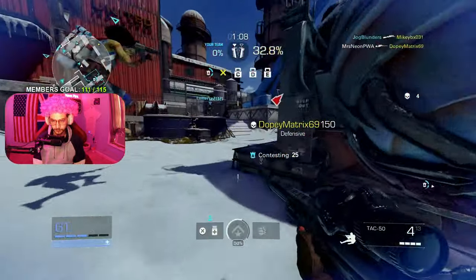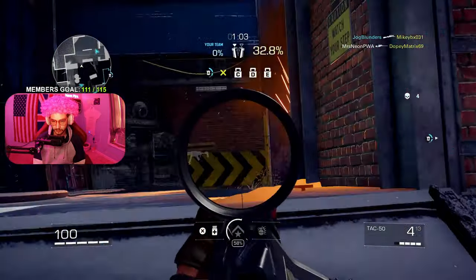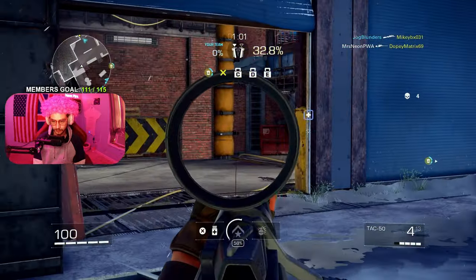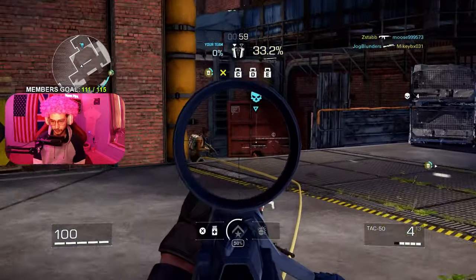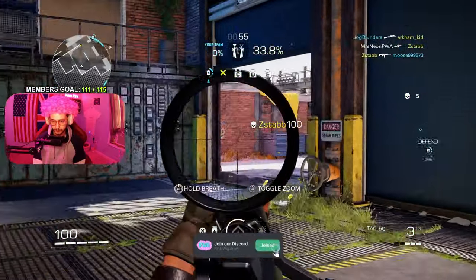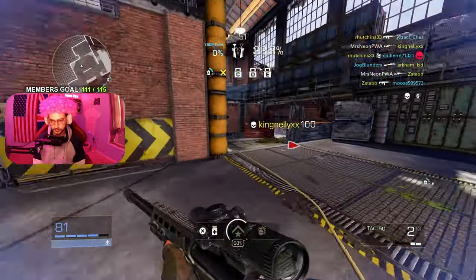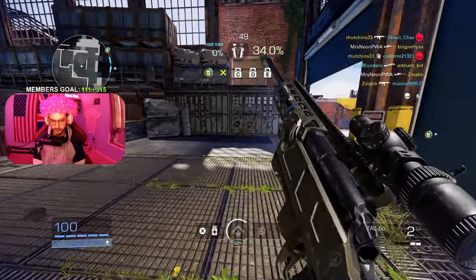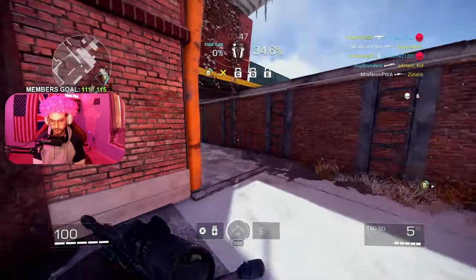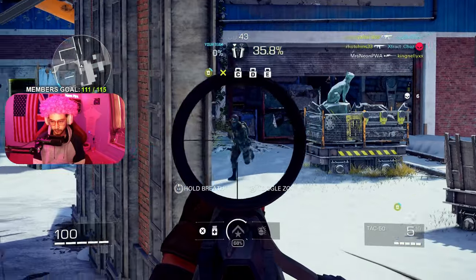The movement is really nice the way it plays. You can definitely go wild — you can jump around, slide, do all the bunny hopping. If you really wanted to be an extreme sweaty player, this is the game for it. I noticed the slide was taking a bit long, but I realized you can just jump and cancel the slide, so you can bunny hop. There's a lot you can do with the movement.